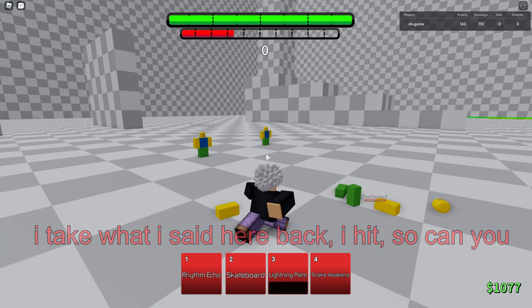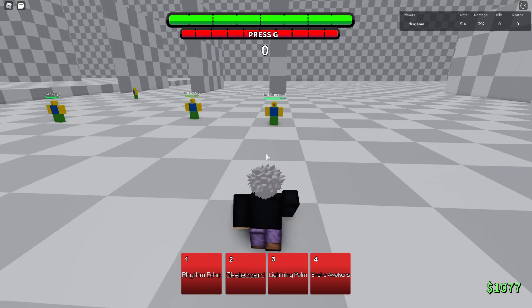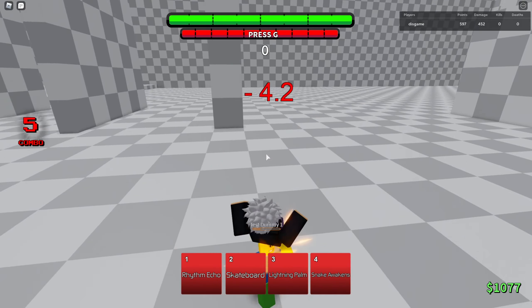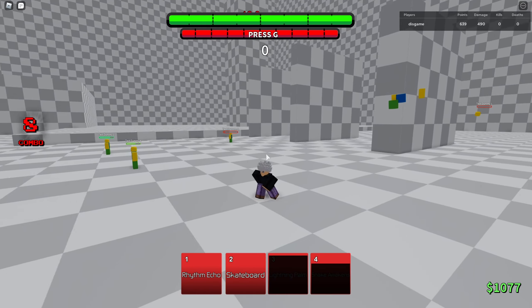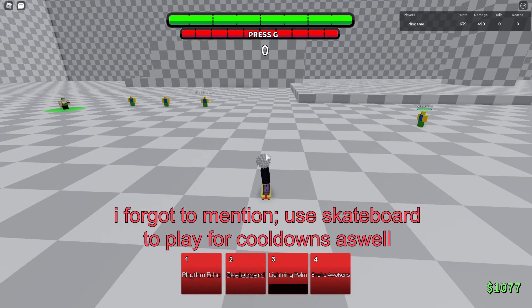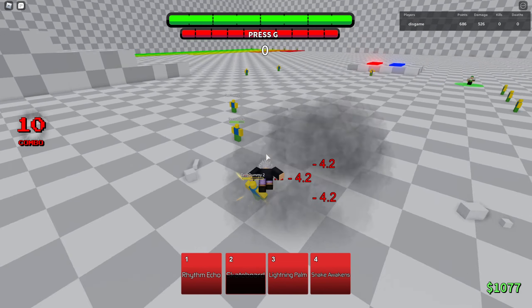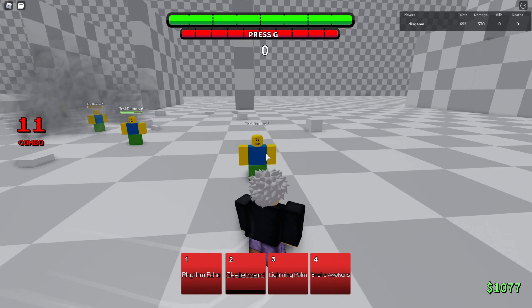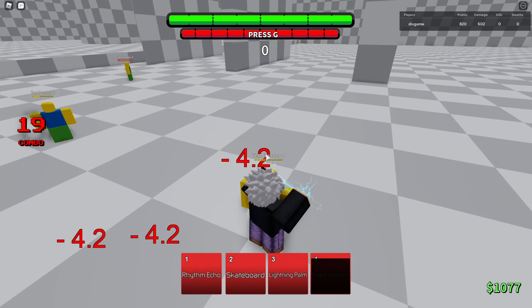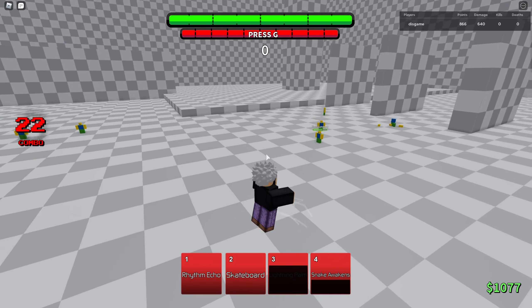The real combos you're gonna do are like a combo extender type thing. This is the regular combo that I usually do. You just do your regular M1 combo, hit them up in the air, Snake Awakens, hit them back down, hit them back up in the air, and then Lightning Palm. That's basically what you wanna do with Kiliwa — just use two moves into your combo standards. And Skateboard is also a really good move. It trips them, and they're just an easy stun for like a second, and then you get a free combo.